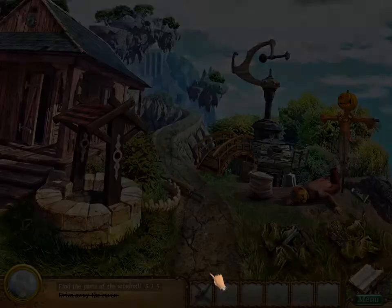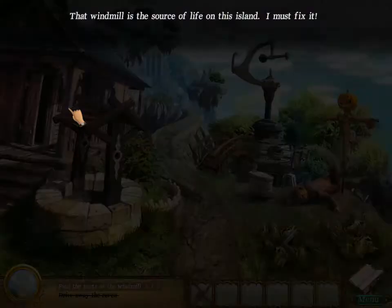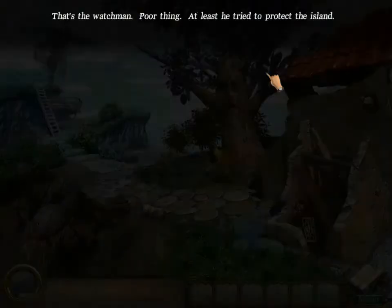We got the windmill! Where does it go? That's the watchman — poor thing. At least he tried to protect the land. Much better! Thank you! As you can see, the witch blah blah blah. Please fix it. But where do I put it? Oh, here? Okay, where do I put the windmill? Yes? Oh, okay. Thank you!